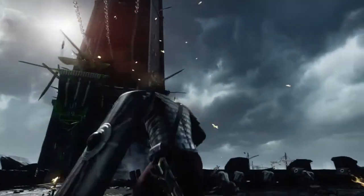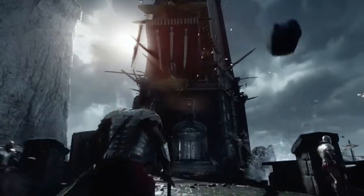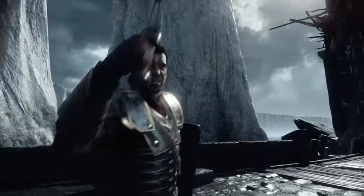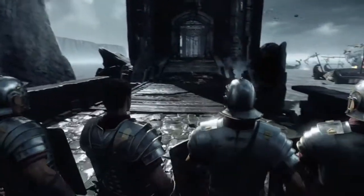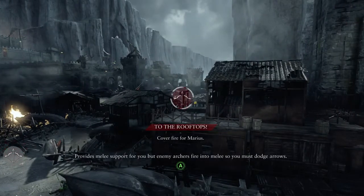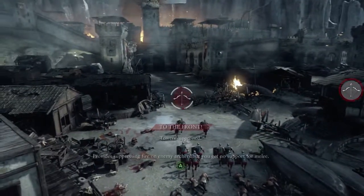When facing an overwhelming number of enemies, like this tower of archers, Marius orders his entire cohort into formation, allowing them to act as a coordinated unit. This is how he marshals his true power as a leader — how he envisions a battle unfolding is what separates Marius from a common soldier.